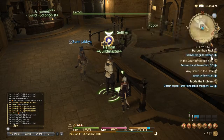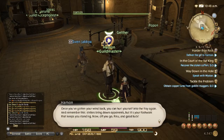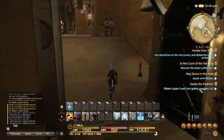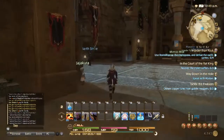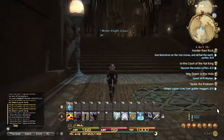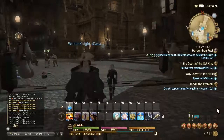So the part that confused me when doing this quest — which is why I'm making the video, and I also saw confusion on the internet as well — is where the quest says 'use boot shine on the trial stone and defeat the earth spirits.' Without reading the actual quest, many of us just read the caption and try to do it, and sometimes that doesn't help.